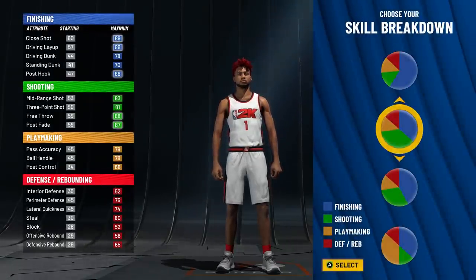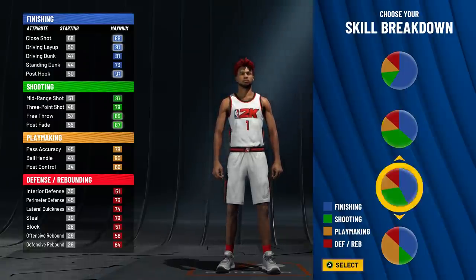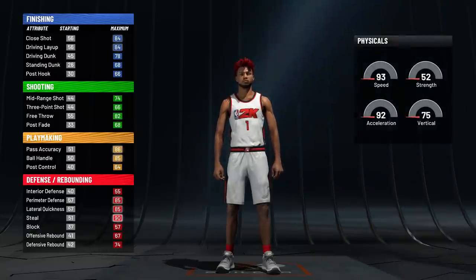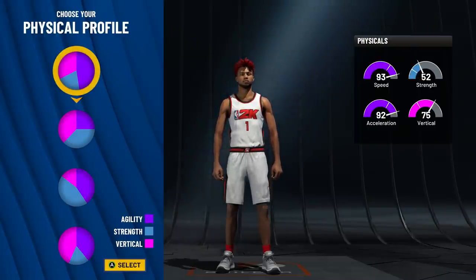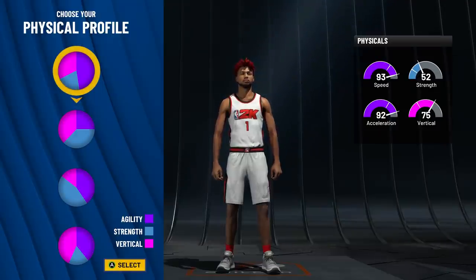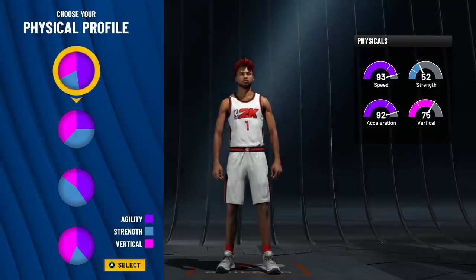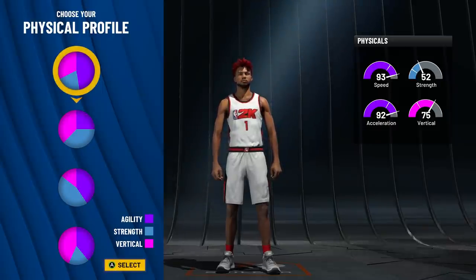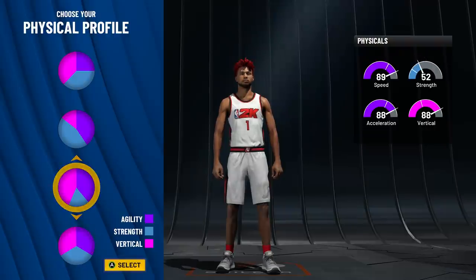Now for the pie chart — this is a new and improved two-way playmaker, so same pie chart. You get Hall of Fame playmaking and Hall of Fame defense. The difference from last time: I previously did the speed pie chart, but you don't need it because you can still get 99 speed and 99 acceleration without it. So instead we're going with the vertical pie chart — the second-to-last one — to get a higher vertical.